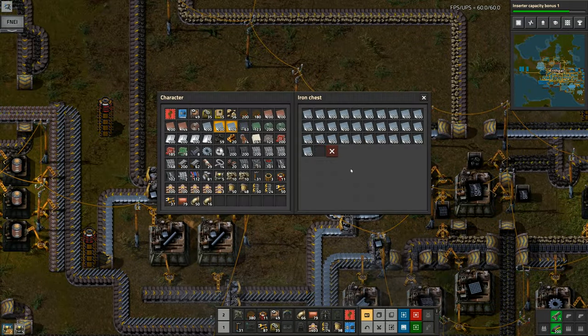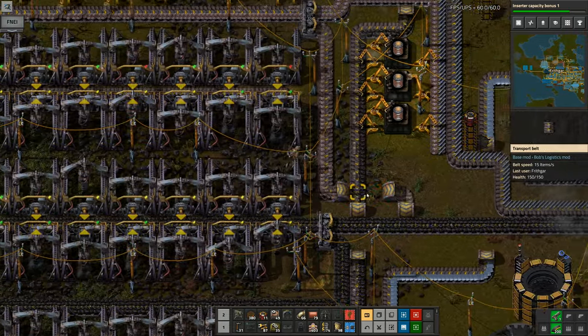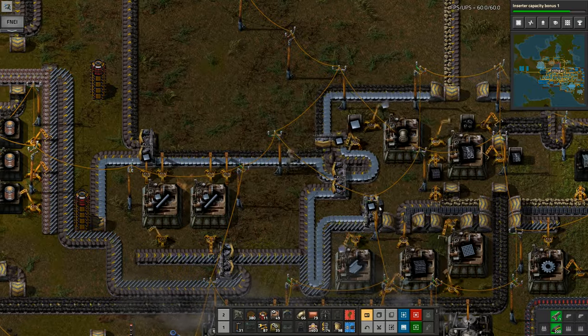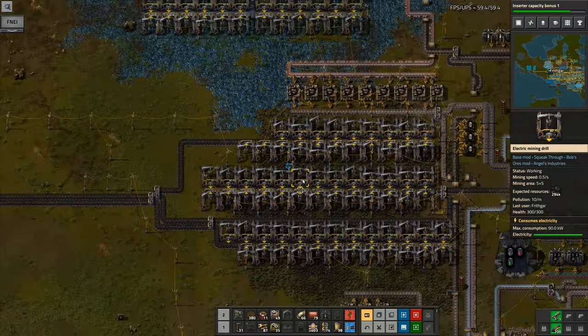Let me grab a little bit more of that — that'll probably help. Yeah, that makes a difference. Extra little stack of iron there. You know what, let's get one more stack of iron just in case. I've got plenty of steel, another stack of iron in there. I've now got everything I think I'm going to need to do all the rest of these.